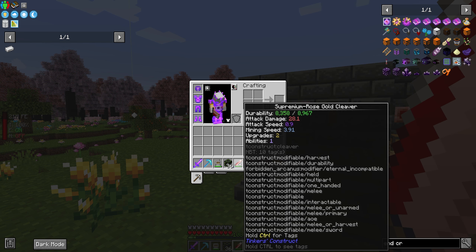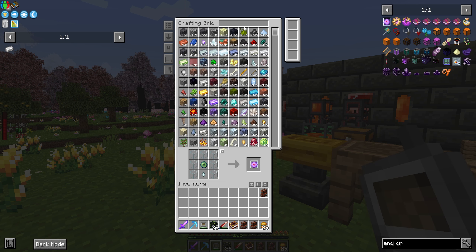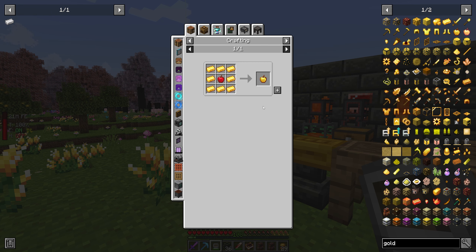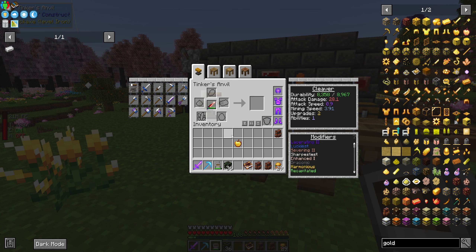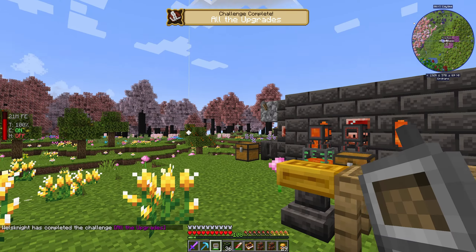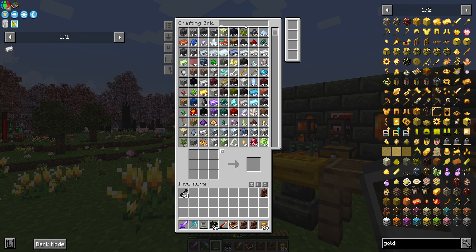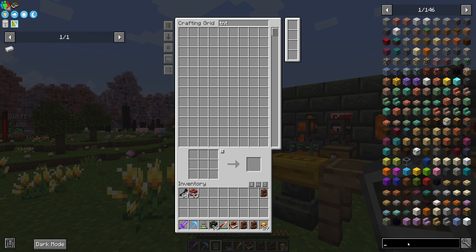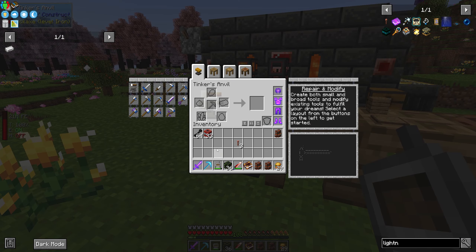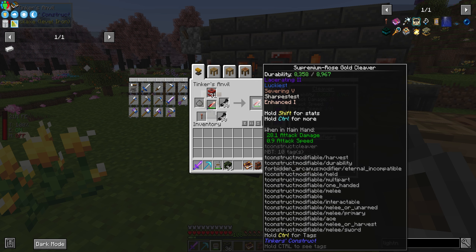Once it was all said and done, I have one free ability slot and two upgrade slots. The severing is an upgrade, and there's a pretty fantastic one called Gilded. If I make a golden apple, I can trade one of my ability slots for two upgrade slots. This will allow us to get up to severing five, which is the limit. Let's just grab some of these necrotic bones, grab some TNT, and make a couple lightning rods. Tossing these in here gives us severing three, severing four, severing five.